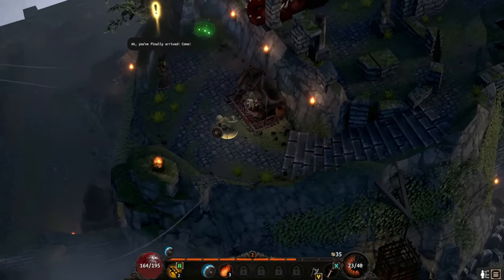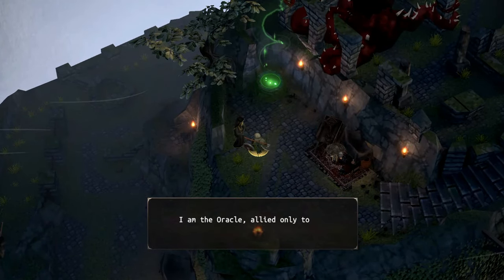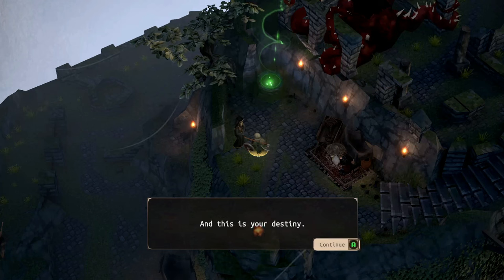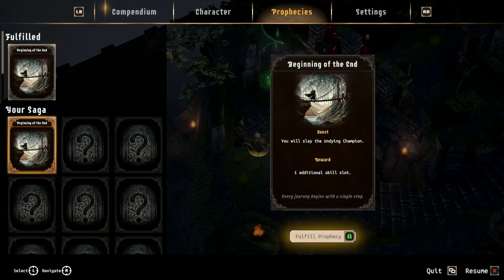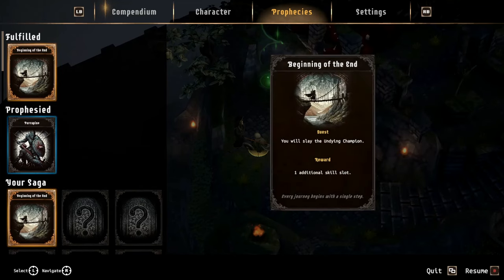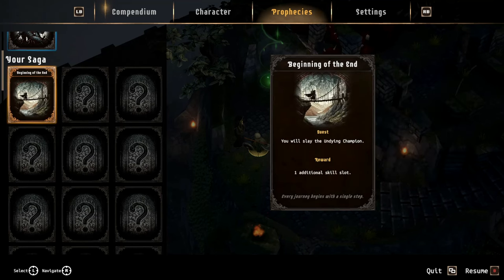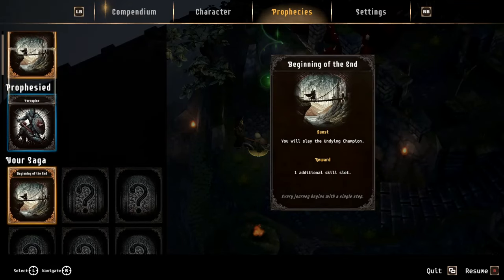I'll save the axe for the big enemies. An NPC appears: 'You've finally arrived. The stars spoke of your arrival and here you are as prophesied. I'm the Oracle, allied only to the inevitable future, and this is your destiny. Here, take a closer look.' You will slay the undying champion - beginning of the end - one additional skill slot! It's prophesied you would kill 12 enemies with a shield bash skill. We got one additional skill slot for fulfilling that.